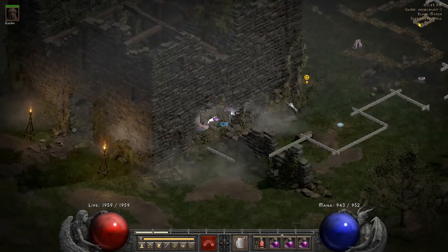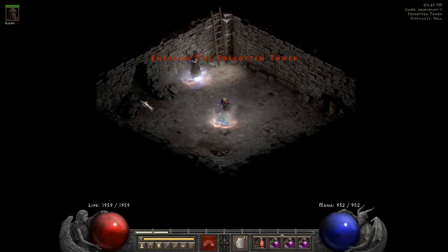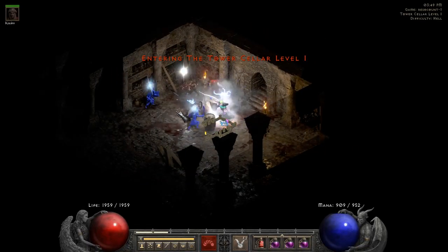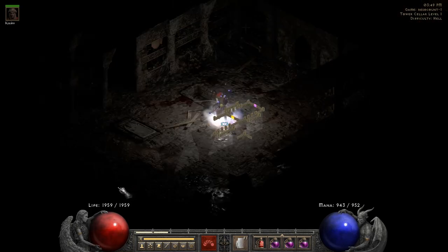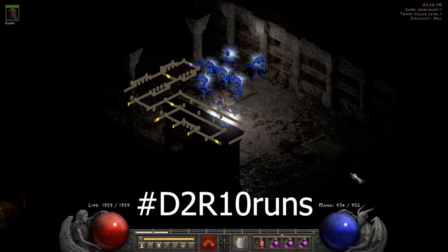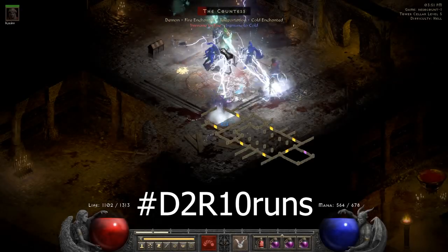Because we're a lightning build, we're doing a 10-run challenge with the stuff that are codimmune. The first thing we would do as a lightning sorceress is Countess — some 10 Countess runs to see what we got. To participate in the runs, use the hashtag in your videos and join me in the Discord.